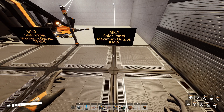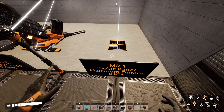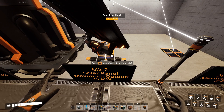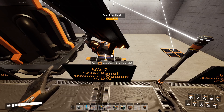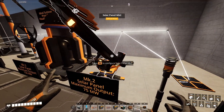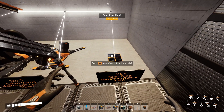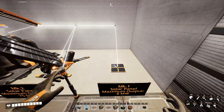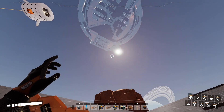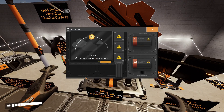First up is solar panel. We have a Mark I solar panel right here with a maximum output of 8 megawatts. We have a Mark II solar panel with a maximum output of 75 watts. The main difference between these two besides output is that the Mark II can track the moon as well, so at night it can still generate power, whereas the Mark I can only generate power when the sun is out. And then you have the Mark III, which also can track in the night and during the day. Its output is 150 megawatts at the peak.